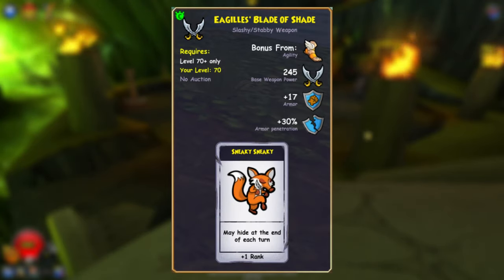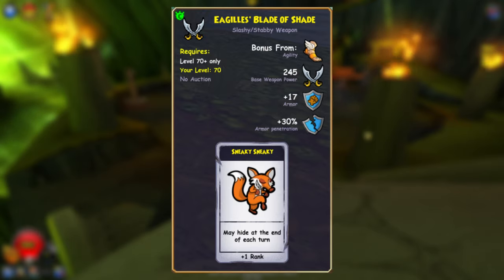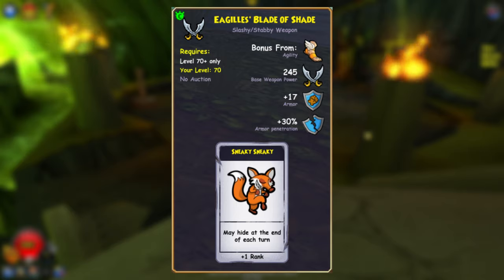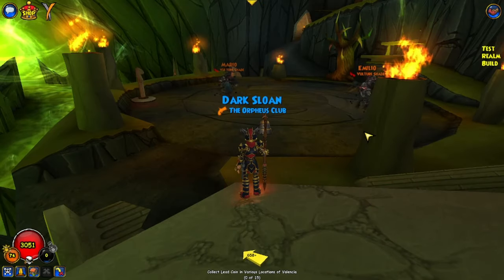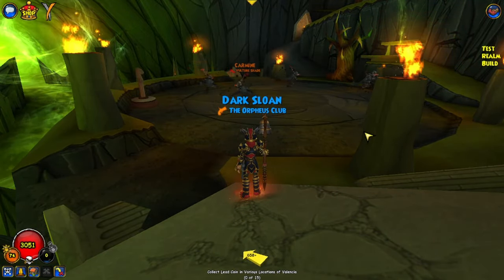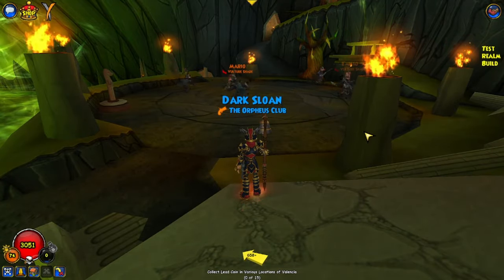The Swashbuckler weapon is one a lot of people are upset about and it might be getting changed. As of now, it gives 245 weapon power and a Sneaky Sneaky ability. So, paired with the Swashbuckler boots, you can have Sneaky Sneaky 2, which gives a 50% chance to go hidden after every turn. It honestly makes hybrid swash not worth it anymore in my opinion — pure swash with a 50% chance to go hidden every single turn is just insane. If it doesn't get changed, you'll definitely want to get this weapon and those boots to run Sneaky Sneaky 2.